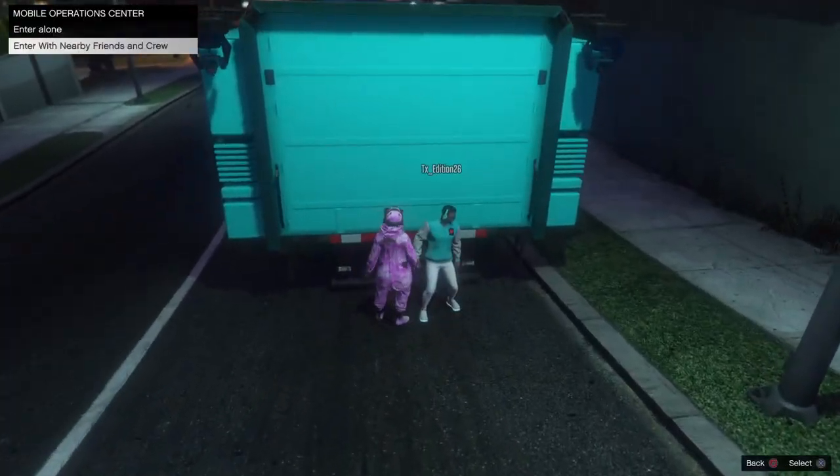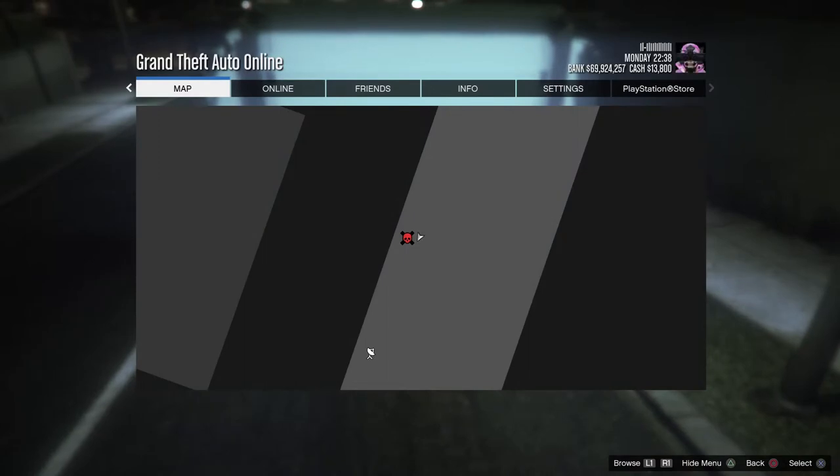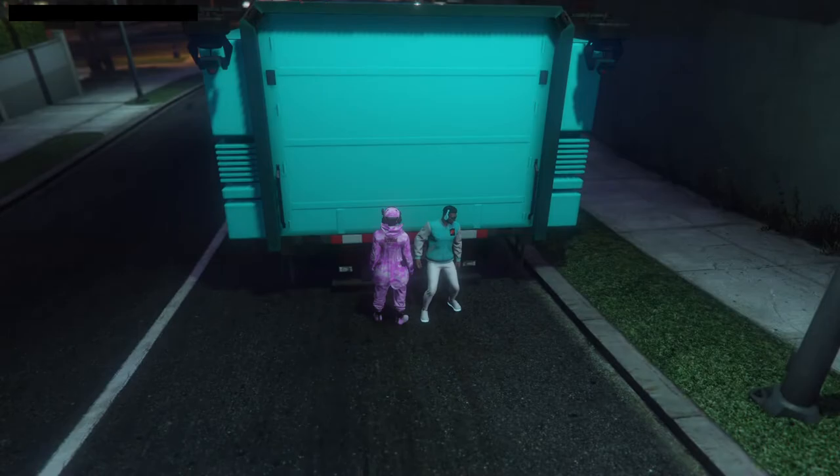Once you're here, you just want to hover over 'Enter with Nearby Crew and Friends' and press your options button, hovering over it for about five seconds — it's not too long guys. Once you've hovered over this for about five seconds, all you want to do is exit back and you should get the black box.